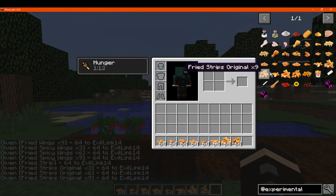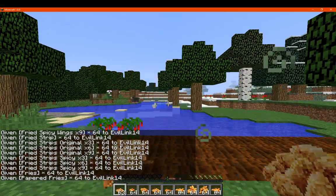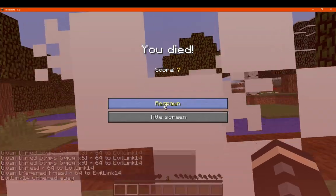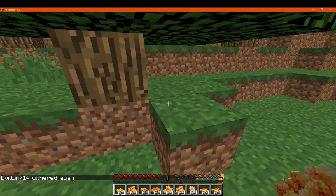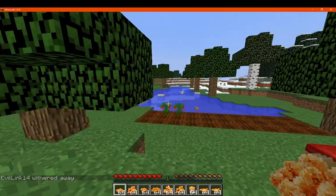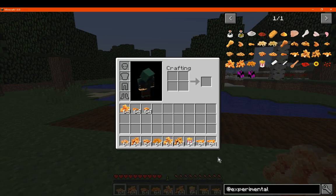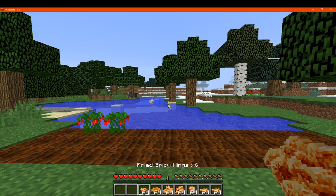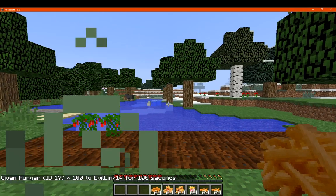So we'll do fried wings nine, which gives us quite a bit. Spicy wings — we withered away because we were unable to withstand it. So red pepper is probably best to avoid, more so. Spicy wings — I guess I'll stay away from those just in case. It seems we can't really survive while consuming those, or at least not with the health I had.